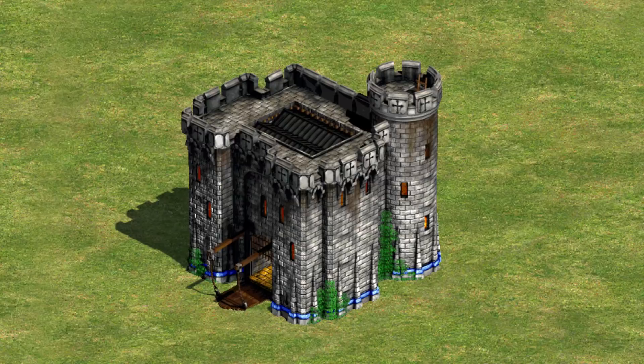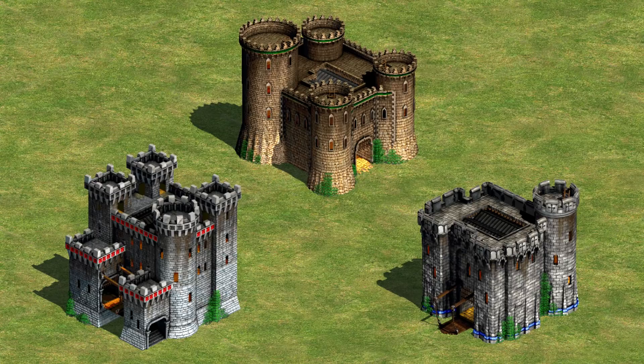Looking at the castles from Age of Empires, only two of them have towers in each corner. It's only the East European castle that has one tower in one corner. But what it does have are extensions on either side of its entrance which can function as towers — you could even call them bastions. We've looked at the historical precedents for calling these structures castles and the main design they're based on. Now let's look at how practical and effective they would be.